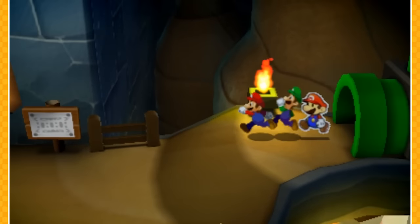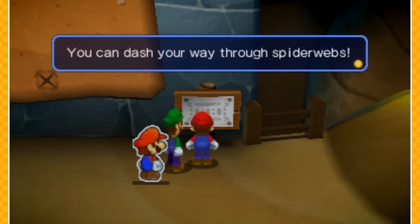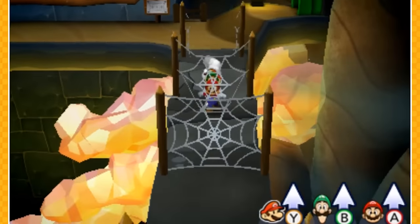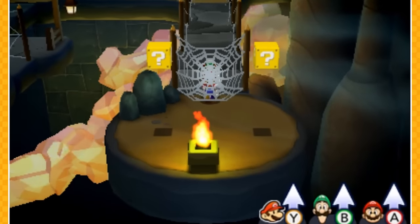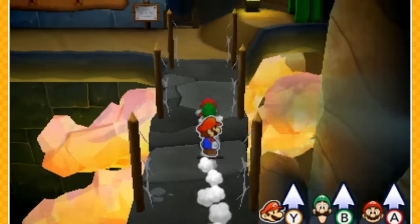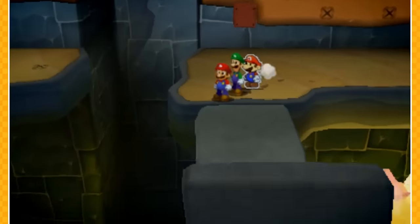Now we have the final area, which is a giant maze. You can dash your way through the spider webs — let's try this. Oh, this is cool! Go right through please. That took a very long time. So we got the rally belts, which probably help us do a lot more moves.